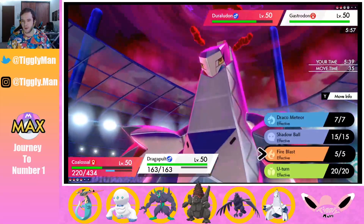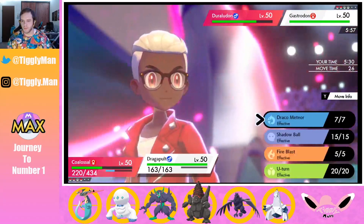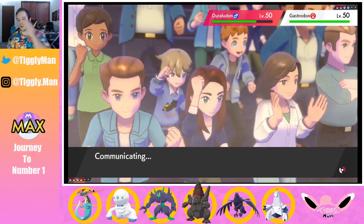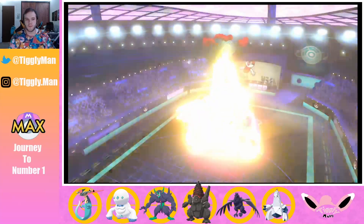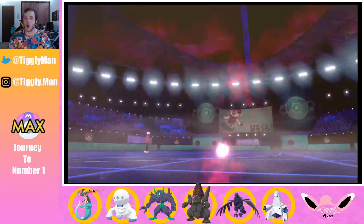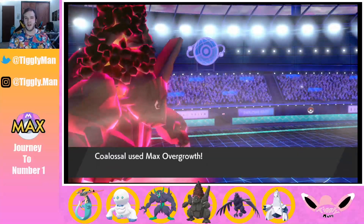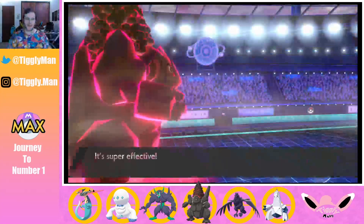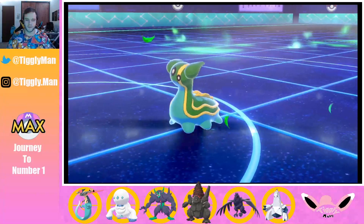Actually, is Fire Blast the play? No, I'll drop a Draco for STAB and hit really hard. Play as aggressively as possible. Picked up the KO — I was nervous that wasn't going to do it. Gastrodon used Earth Power but Coalossal ate that STAB move up easily with Assault Vest. Picked up the win! Assault Vest Coalossal is kind of a hidden tech — I came up with the idea and it's been a lot of fun.